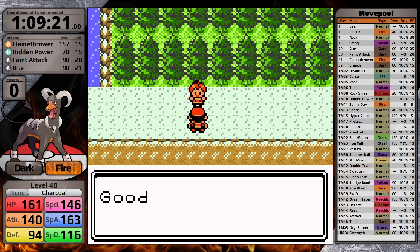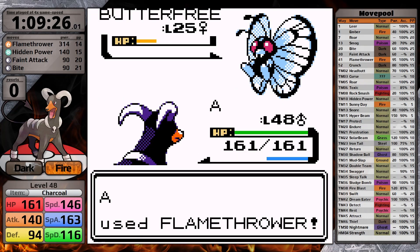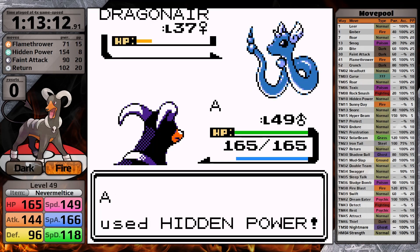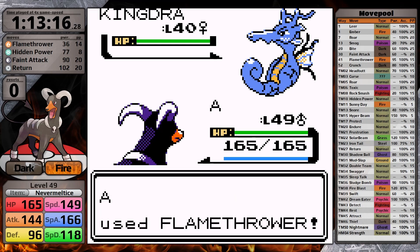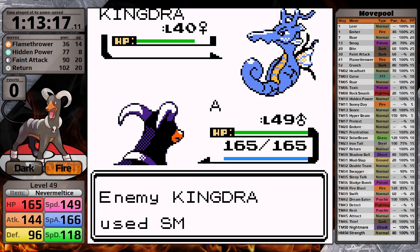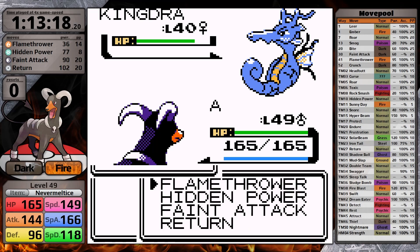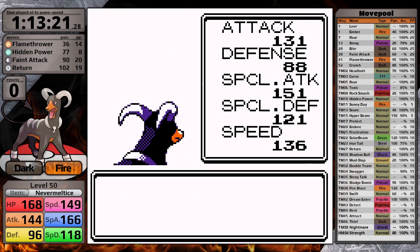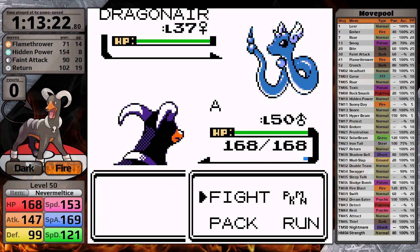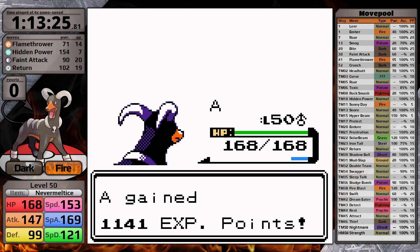I continue my training out east of Mahogany Town, fighting all of the trainers on this route, then I fight all of the trainers in Clair's Gym. I teach Houndoom Return just for the Kingdra, and when it comes out I accidentally misclick and use Flamethrower. It goes for Smokescreen but luckily it misses, and then my second Return gets a critical hit — skill going one way, luck going the other way. I finish off the following two Dragonairs with Hidden Power Ice, and that's it — I've earned myself all of the Johto badges.